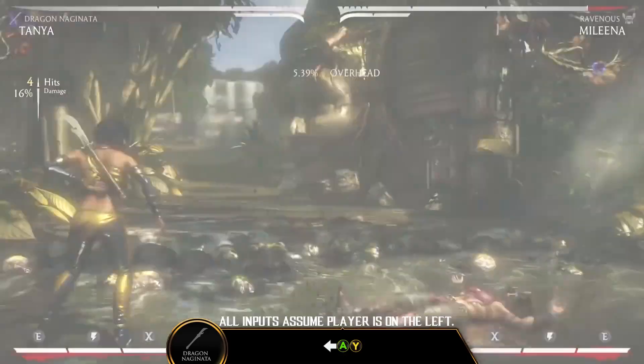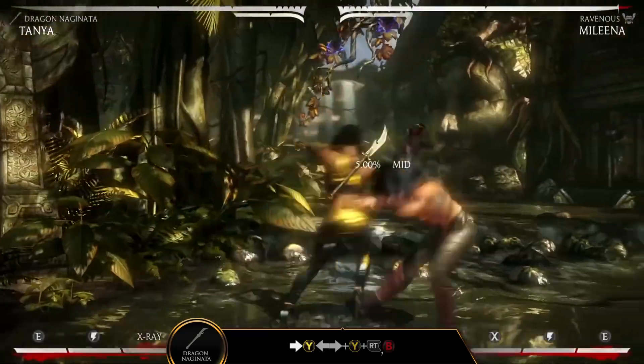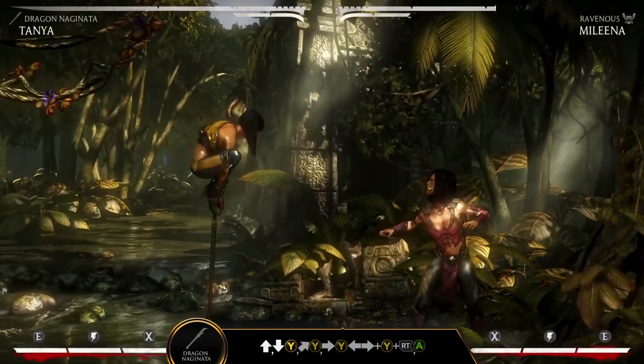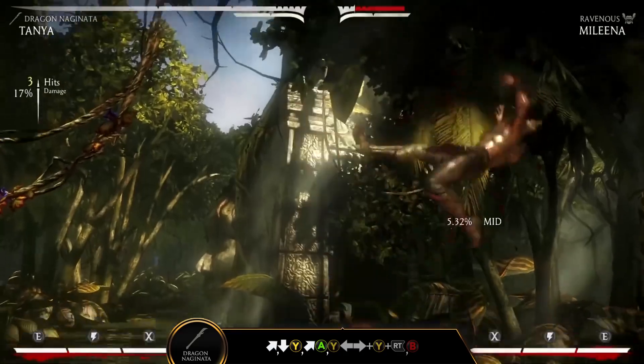In the Dragon Naganata variation, Tanya shows off her long-range mastery. Strike enemies with overhead or low attacks from Staff Stance. Spinning Kick is a fast armored attack that leaves Tanya in Staff Stance, where she can continue to mix up her opponents or push them to the corner.